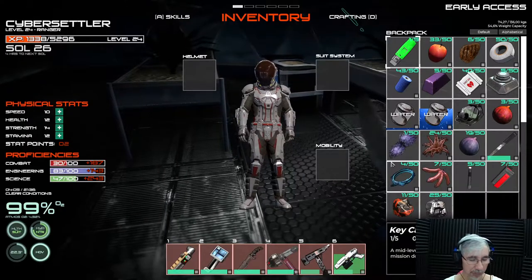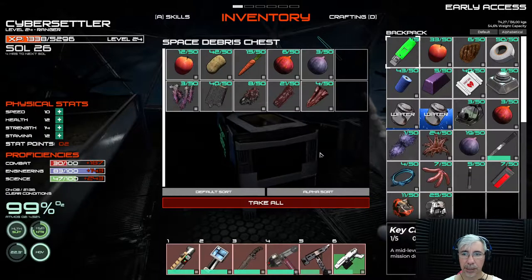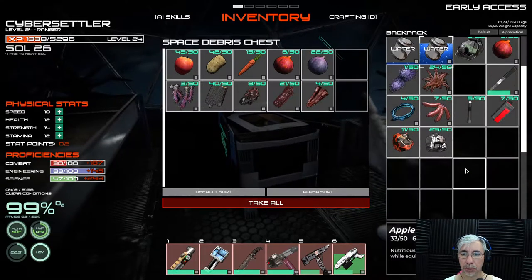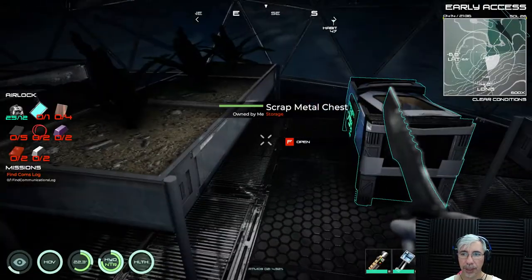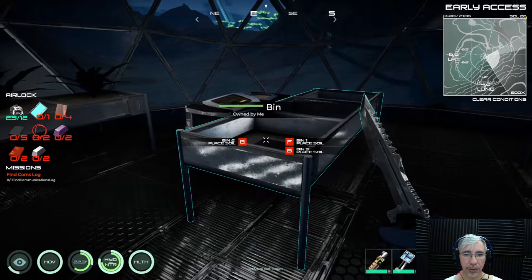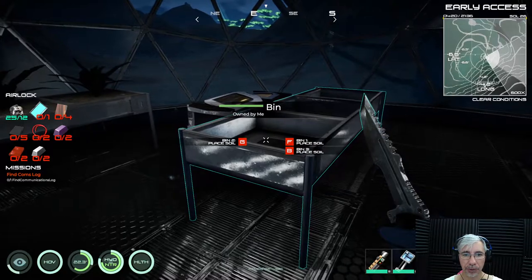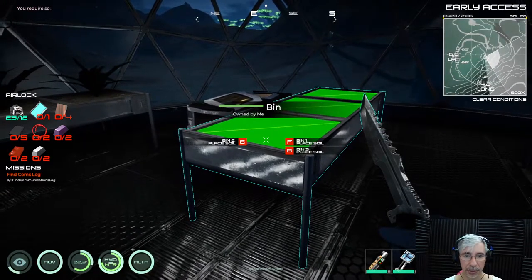You have to be careful because depending on what you have in your inventory, it will use that as the thing you want to grow, which is a bit strange. If you press F, B, or G, it will take whatever you have in your inventory to grow it.